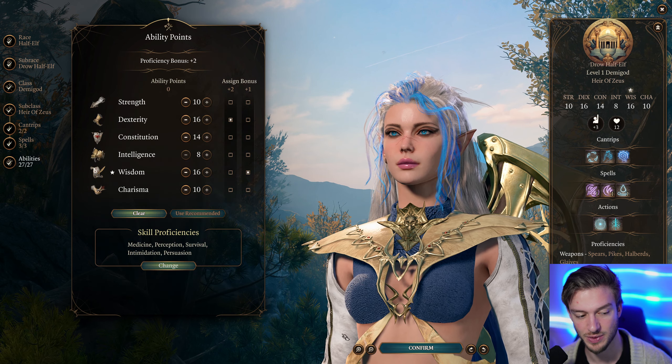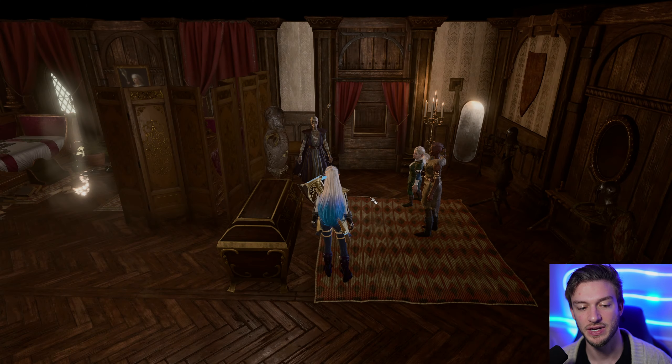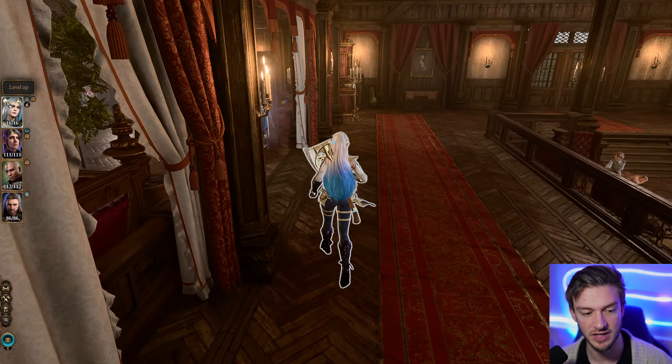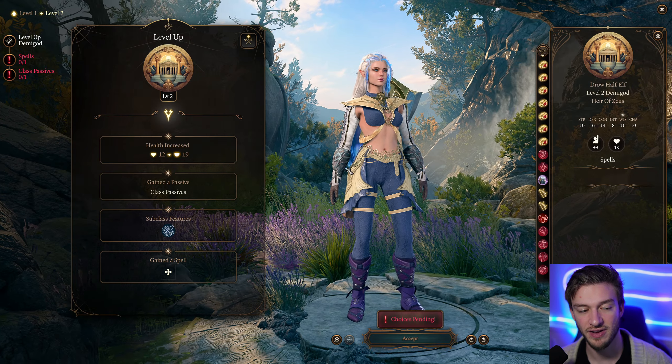For skill proficiencies, I always take Persuasion. I'll cover gear near the end of this video, but this is a really cool Lightning Focus build, and I'm a big fan of those.